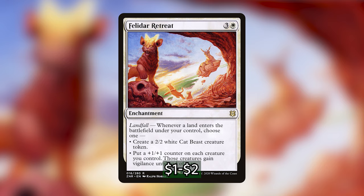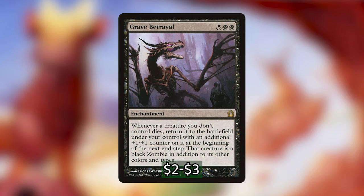Felidar Retreat is 3 and a white enchantment with landfall. Whenever a land enters the battlefield under your control, choose one: create a 2/2 white cat beast creature token, or put a +1/+1 counter on each creature you control and they gain vigilance until end of turn. This is a surefire way to put +1/+1 counters on all of our creatures, making sure that when any non-token dies, we get those 2/1 inklings. Grave Betrayal is 5 black-black for an enchantment. Whenever a creature you don't control dies, return it to the battlefield under your control with an additional +1/+1 counter on it at the beginning of the next end step, and it becomes a black zombie. This works double-hard in our deck: we get opponents' creatures when they die, plus those creatures get +1/+1 counters so when they die again, we get 2/1 inklings from our commander.